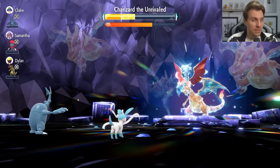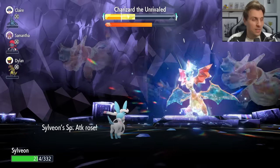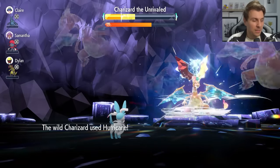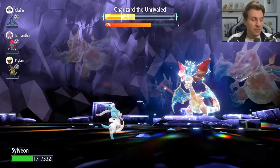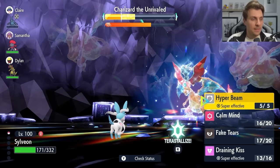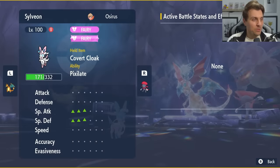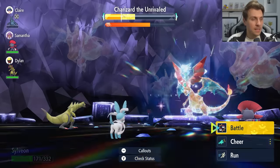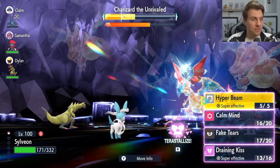We'll go for that third Calm Mind. We're still in a pretty healthy position — we might take another Fire Blast or Hurricane from the Charizard, which we do — but we're in such a healthy position with our Special Defense. You can see we are plus three across the board on Special Attack and Special Defense. Charizard is at minus six, and we are at the point where we can Terastallize.